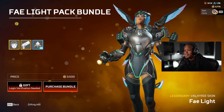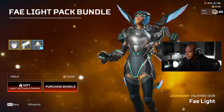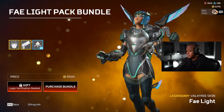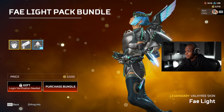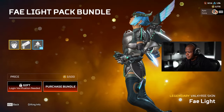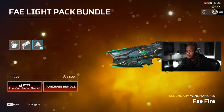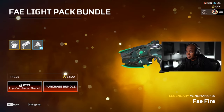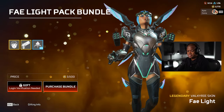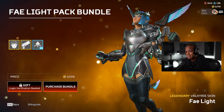Hey guys, what's up? Welcome back to another video. What we're going to be doing today is unlocking the Valkyrie Fae Light Pack Bundle. I'm really excited about this bundle. I love this Valkyrie skin — it looks so clean. Plus it comes with 15 packs and a wingman. So we're going to check out the wingman and unlock the 15 packs as well. Maybe we'll get an heirloom. Hopefully we get some heirloom hype in the chat. Let's unlock this.